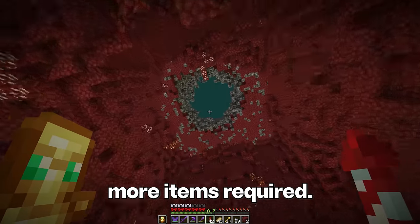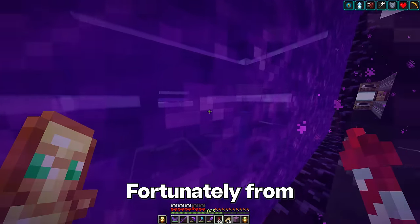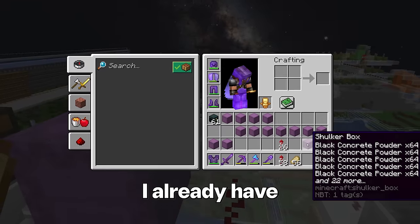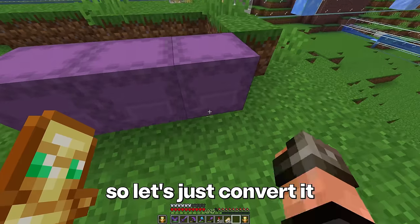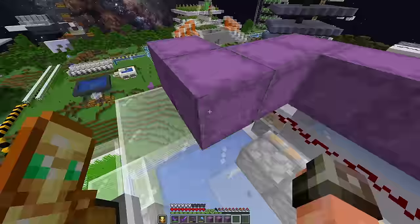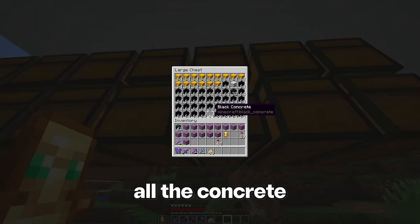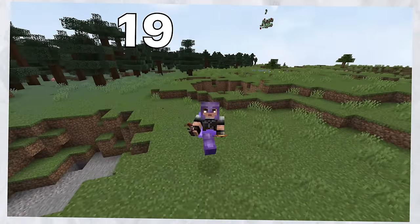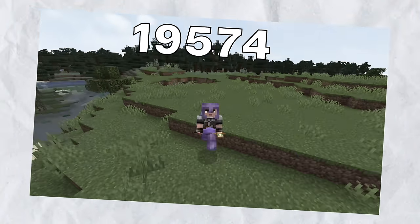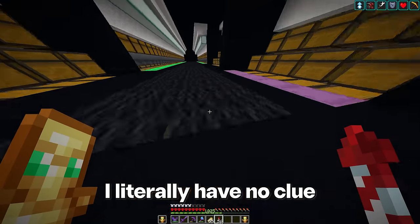There are only two more items required. The first is 21,000 black concrete. Fortunately from the last project, I already have more than enough black concrete powder, so let's just convert it. And that should be all the concrete we need. Now for the easiest part of collecting — 195,741 black stained glass. That was sarcasm. I literally have no clue where to even begin.